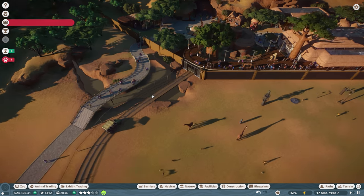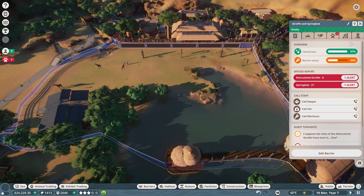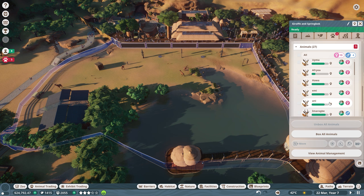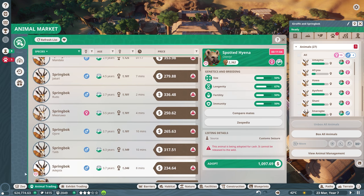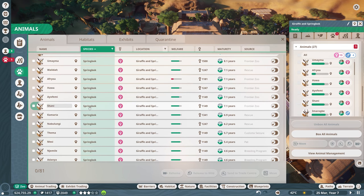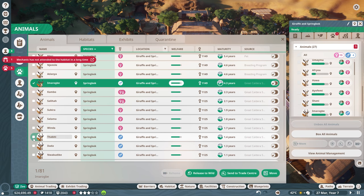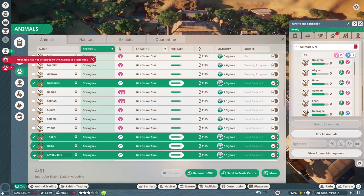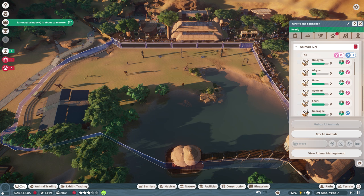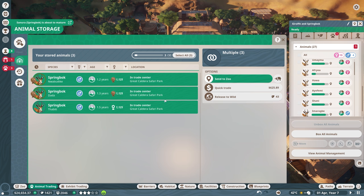Let's see animals — springbok. What do we have? Four males? I guess some of the offspring started turning into adults. So we're going to get rid of some of them. Here are the springboks — just got rid of one of the adults. Try to get rid of some more adults — here's a male adult, here's another male. These three right here are basically just turning into adults. I'll send them to the trade center like I did with the other one, then go to animal trading, animal storage — quick trade for six hundred twenty-five dollars, not bad.